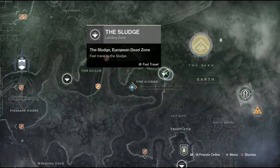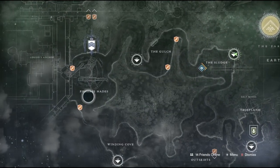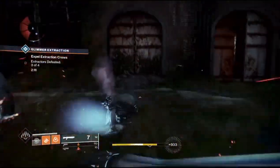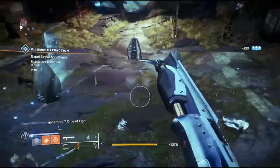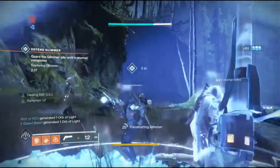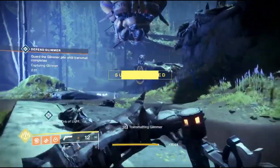The Glimmer Extraction also spawns on the EDZ in the Sludge and on Firebase Hades on the lower part. During this public event there are three drop ships, and each drop ship has one target you need to destroy to turn it heroic. Once all three are destroyed you get the heroic version, which spawns a circle with glimmer in it — simply stand inside it until it reaches 100% and you're done.